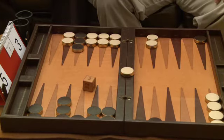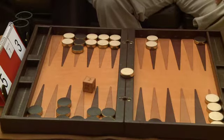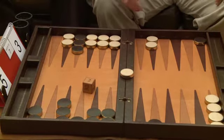Paul, can you tell me what the right move is here? The right move at this score is for white on the bar to double, and black should pass.